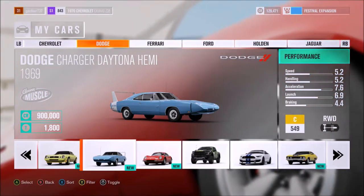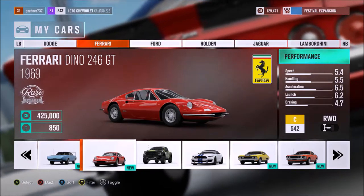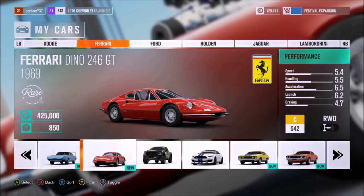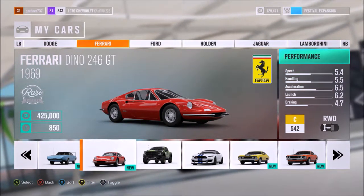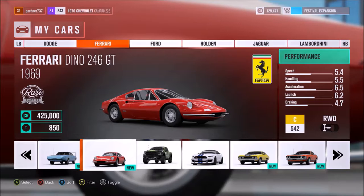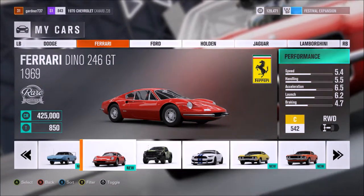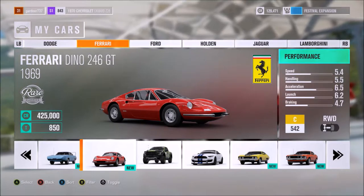The Dodge Charger Daytona Hemi — again I haven't used it so I can't comment on it. The Ferrari Dino: if you guys watched my last video with Jessel737 we did a cruise — he was in the Ferrari Dino. It's a barn find so you just find it in a barn and your mechanic restores it for you. He says it's awesome, such a nice car. I've got it as well but I haven't done it up yet, I definitely will in the near future.